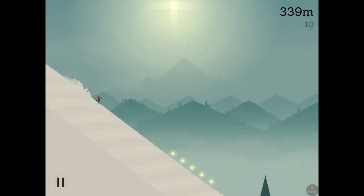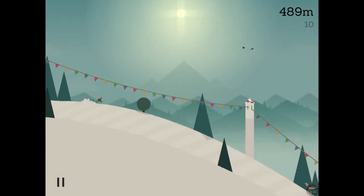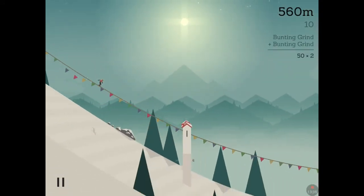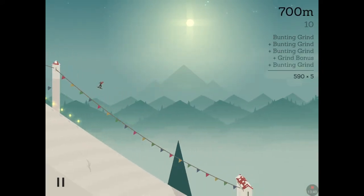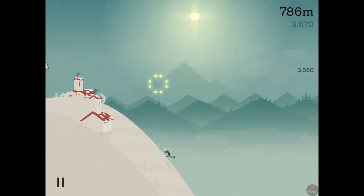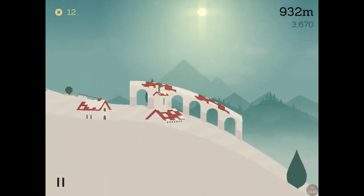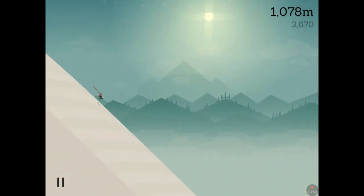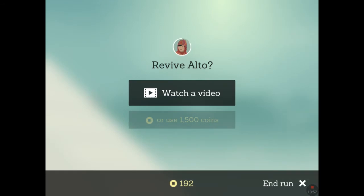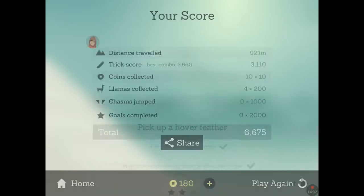Oh yeah, we got it! Let's try and get that hover feather now, so let's do a good run. Getting them buntings — yeah, that's it down the bunting and off the bunting at the end. Grind bonus! Let's jump on the bunting — whoa, where are we going? Okay that was interesting. We landed three backflips, we just need that one hover feather — let's try and get it!